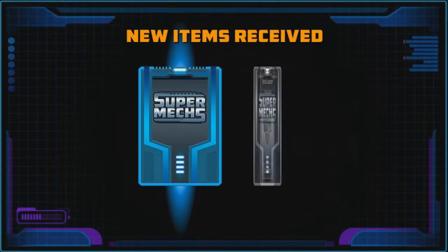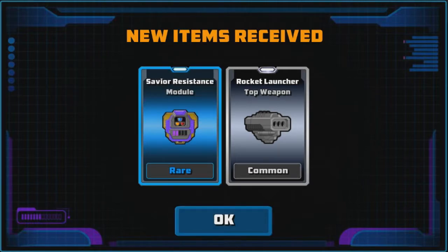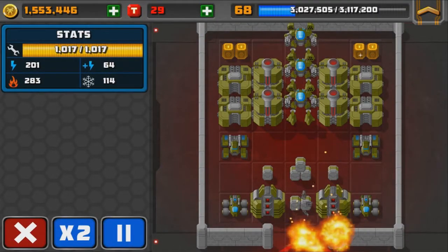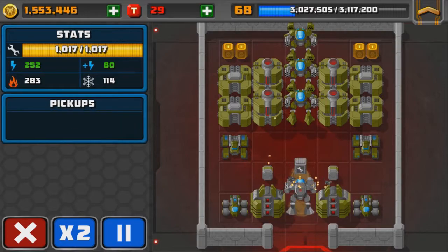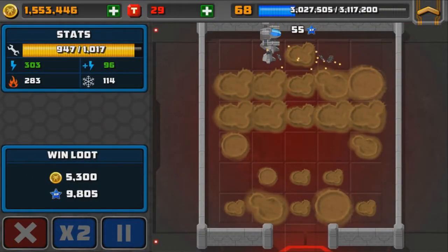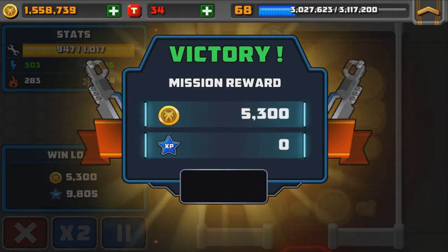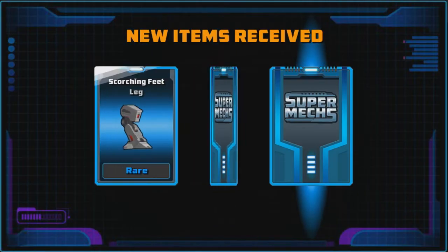It seems like there's been a new thing implemented where you can open boxes quicker, though sometimes I click too fast by accident. Level 7 now - this is actually really good, it says 9,500 XP for the single stage. That might be our new grinding level if we can get through it. There are three big dudes and a bunch of little dudes - that was pretty easy actually. So is the boss battle going to be decently easy? Someone told me he does like 280 damage, which doesn't sound very nice.